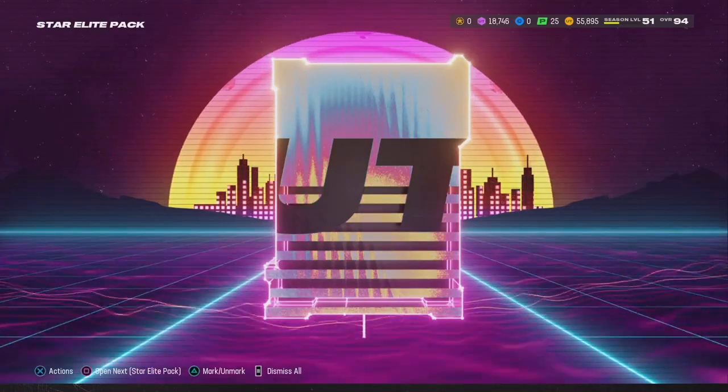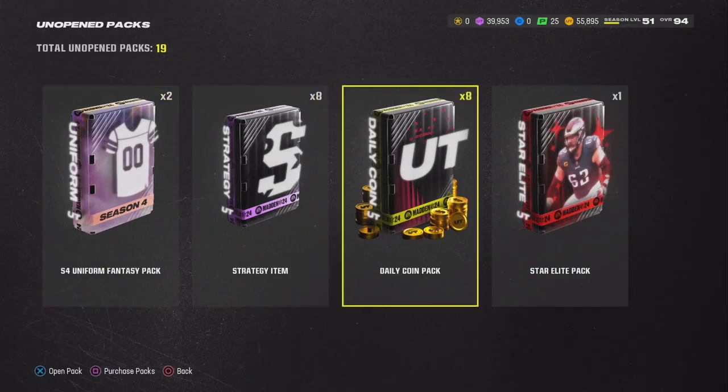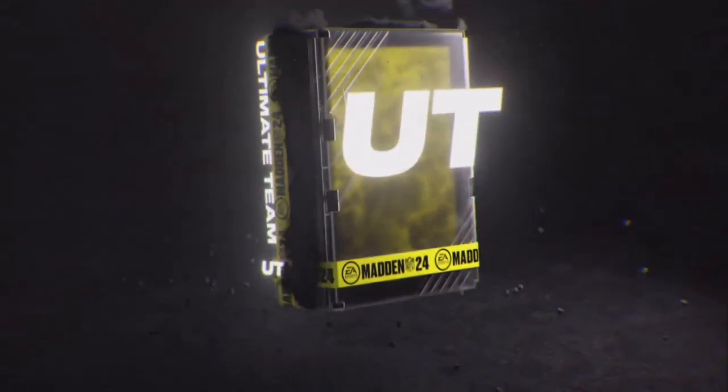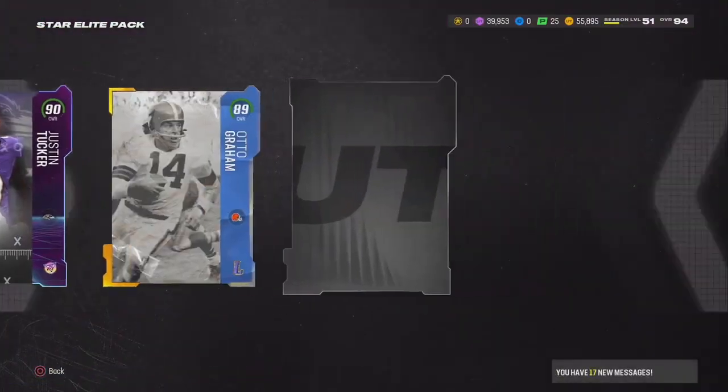Back to back - two 90s, okay. Not bad. One more star league pack and I'll open up some training packs - why not. 90 Justin Tucker.